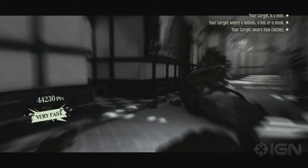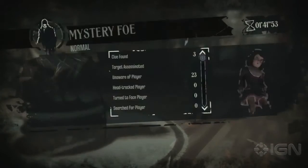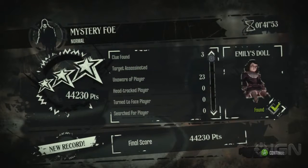We get 44,230 points because we did it very fast and we made that lucky guess. So that'll do it for the Mystery Foe Challenge on Dishonored. Just remember, get three clues and then decipher your target. And for anything else having to do with Dishonored or its DLC, keep it locked right here on IGN.